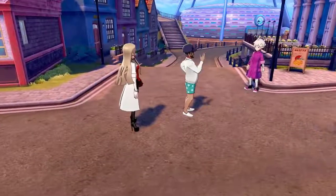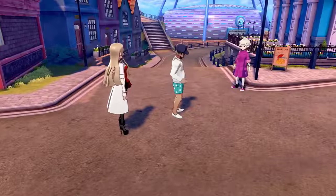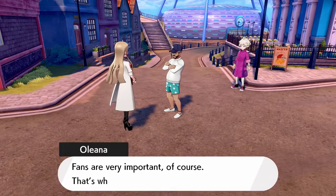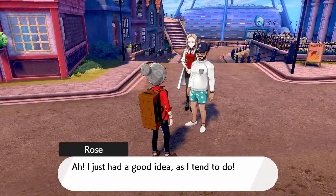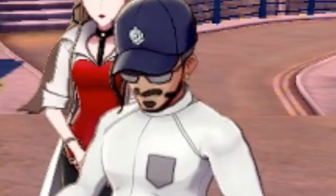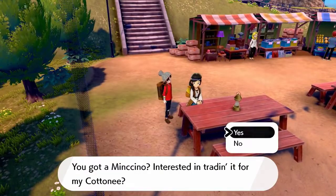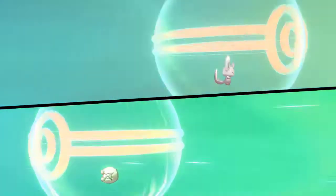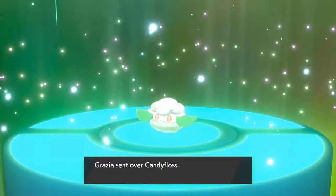In Hulbury now, Chairman Rose clearly didn't look in a mirror before going outside today — polka dot shorts and no socks with his shoes? After we're done talking, I run down to the little marketplace in town and meet up with Garzia the NPC and give her my Minccino. In exchange, I obtain Candy Floss the Cottonee. I told you guys these nicknames were ridiculous.